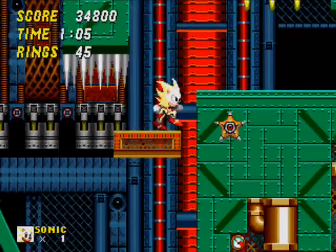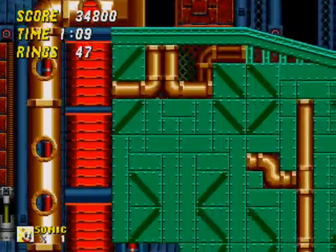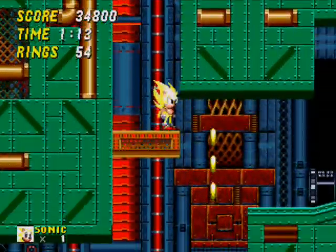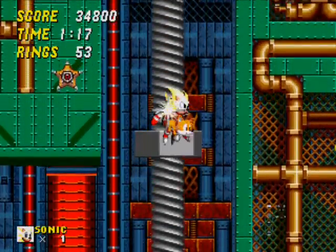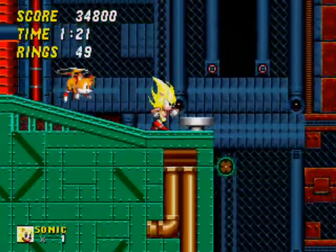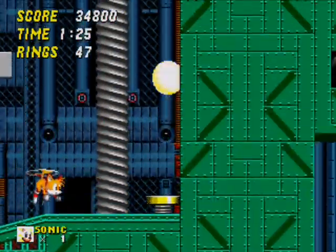I'm gonna try to stay up here so I can take a shortcut. If you hold right, you fall through the floor, as you can see right there. So if you go through a tube, do not hold the right button because it screws everything up. I'm not really sure why that is.